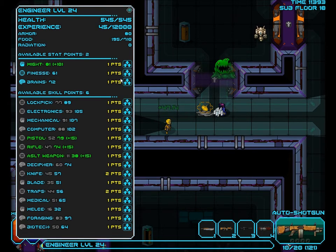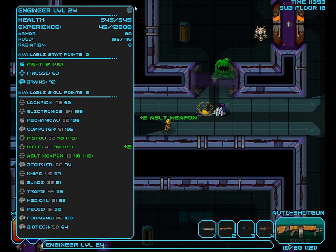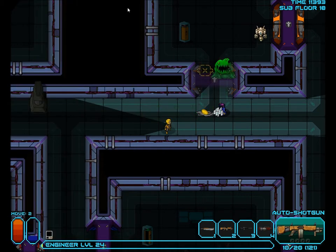Me likes my new shotgun. When I was upgrading bespoke brains, I think it was finesse. I'm starting to get to the point where I think I should pump more mites so I have more room in my inventory. We'll do the smart thing later. And one more point for assault weapons, maybe? Sure. We'll clear out this room and then we'll be on our way.